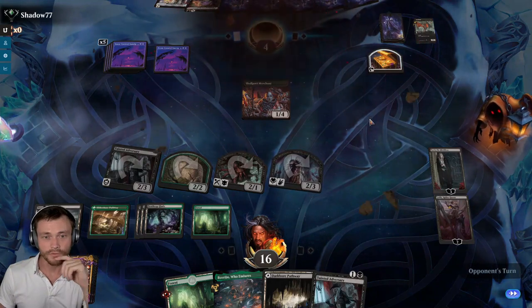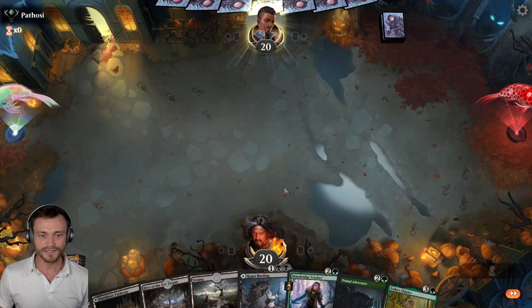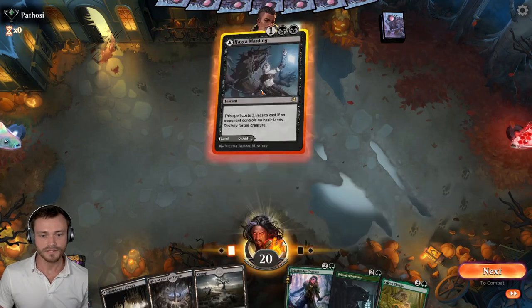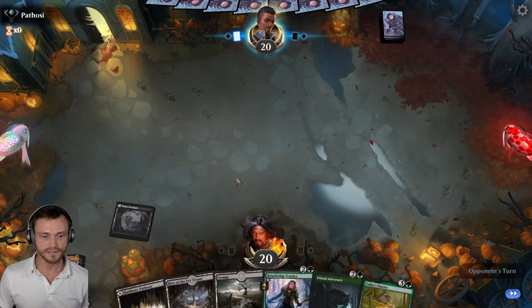They scoop! Well, they didn't know what we had in the tank, but we tried to play that as best we could. Not amazing. We can keep this, I think — we'll play this. Just make sure we hit that fourth land for Chariot. We have the green in the pathway here.